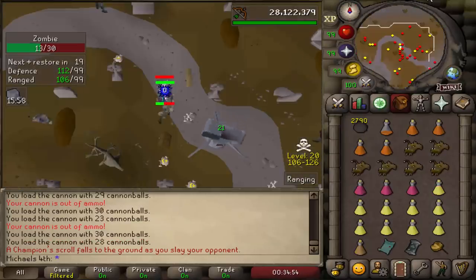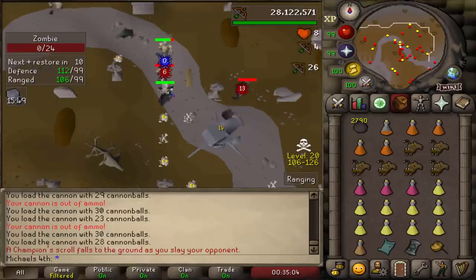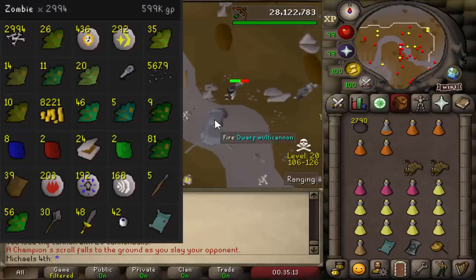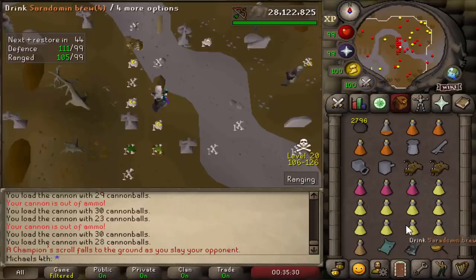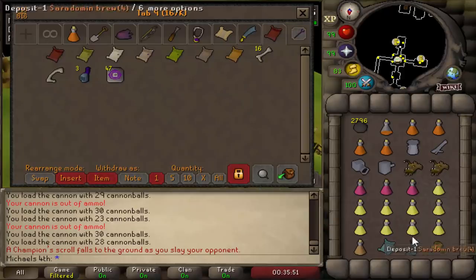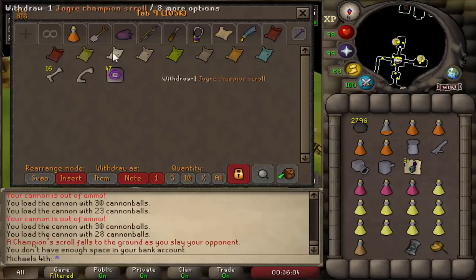I just got the zombie champion scroll and it's still the same day I got the hobgoblin and earth warrior champion scrolls. Today I'm lucky as hell because I only did 3k zombies and I think the drop rate is 5k on all champion scrolls — so I got quite lucky. I think it's like 1,000 kills an hour, so I got like two hours lucky. Earth warriors took me about the drop rate though, so I get lucky at the wrong places. Zombie champion scroll out of the way — only two left. I have eight now. Let me check the bank — yeah, I can see I have eight right now.